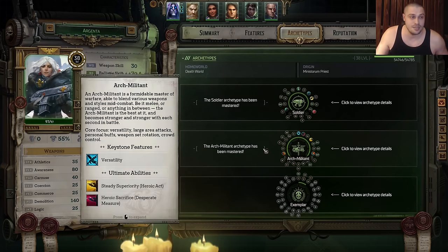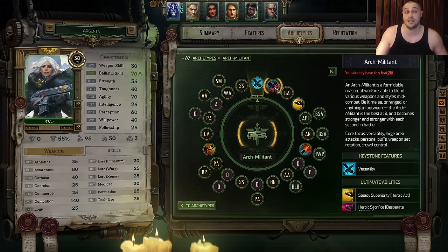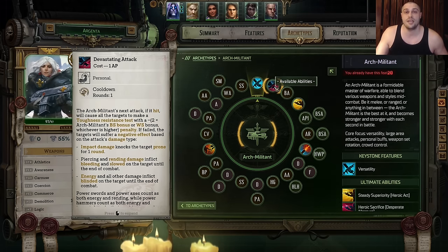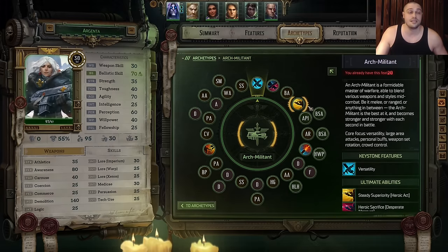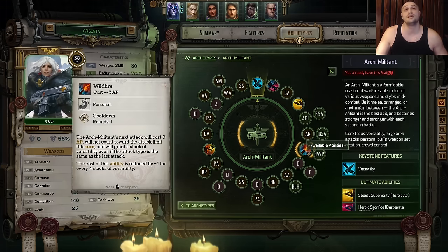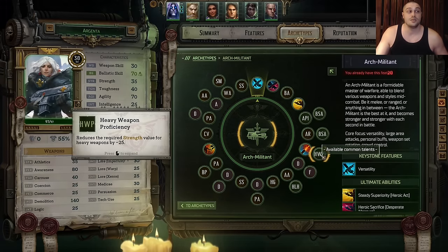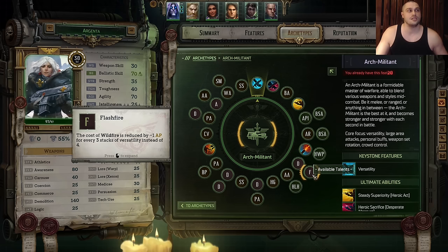The next one would be Sister Argenta — we create the Arch Militant out of Sister Argenta with versatility stacks. The more stacks, the bigger the pain. The first ability we learn is a Devastating Attack to make enemies prone with single-target bolter hits. The next is Breaking Attack talent to debuff enemies further. Then Upgrade for Devastating Attack, then the Ulti, then the Action Point power spike, then Ballistics, then Always Ready talent, then Ballistics again. Then Wildfire — this is the biggest power spike for Argenta; from this moment she's very useful. After Wildfire we take Heavy Weapon Proficiency to prepare for the Heavy Bolter. Then Demolition — we upgrade Wildfire into Flesh Fire, which is extremely important.